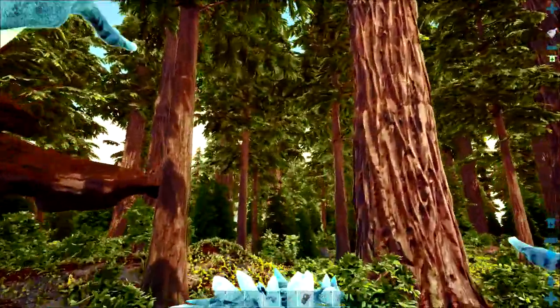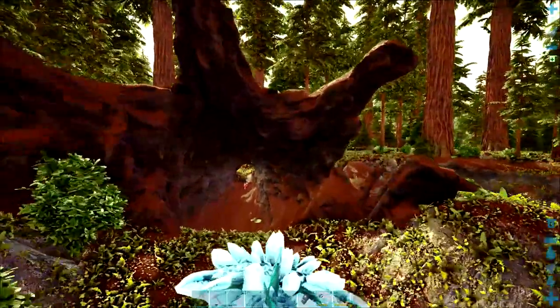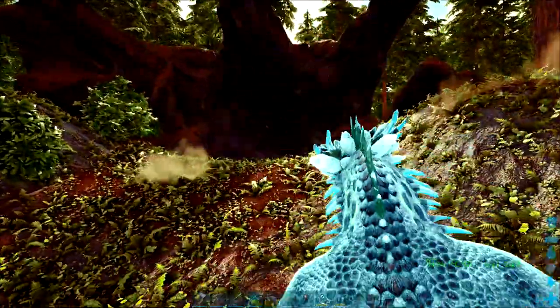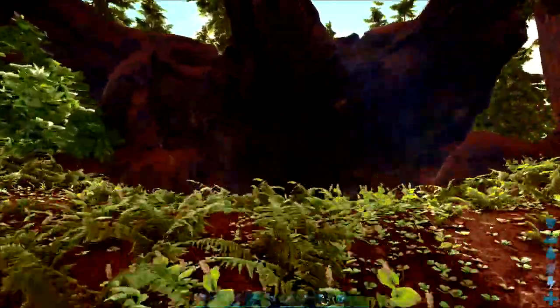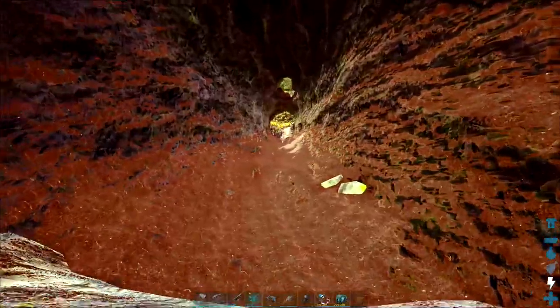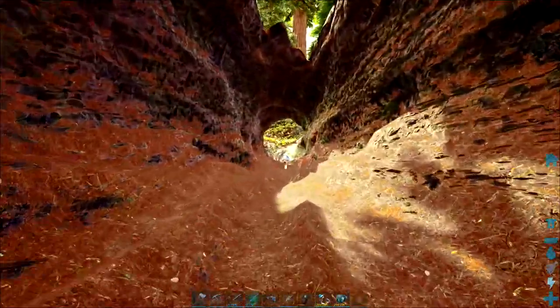There we go — this is what we're looking for: this second redwood trunk. The artifact of the Immune is just sat inside it. This one's a really easy one to grab.